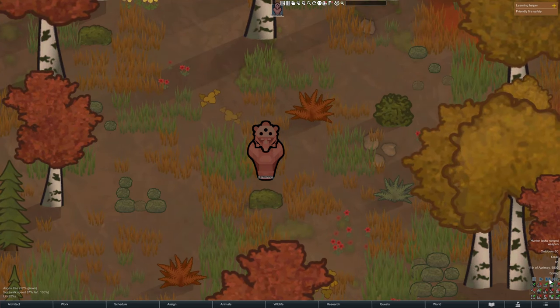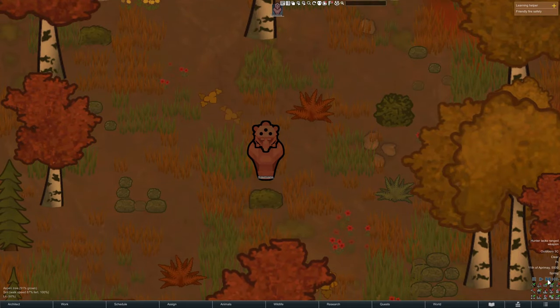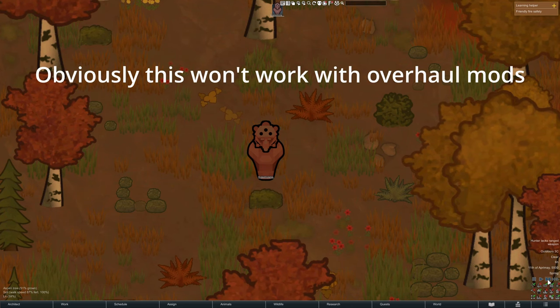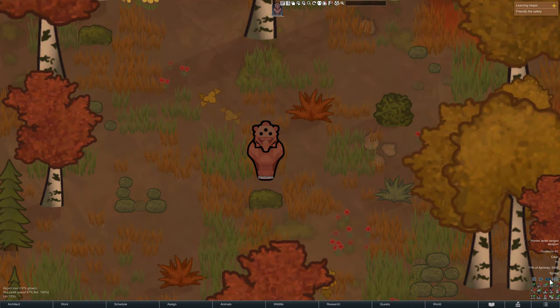So we now have a solution to that problem called Perfectly Generic Item. This mod replaces any items that are removed when deactivating a mod — with a perfectly generic item. It is now slightly safer to remove some mods mid-playthrough. I'd heavily recommend this mod to anyone who wants to play with mods; it saves you a lot of headache.